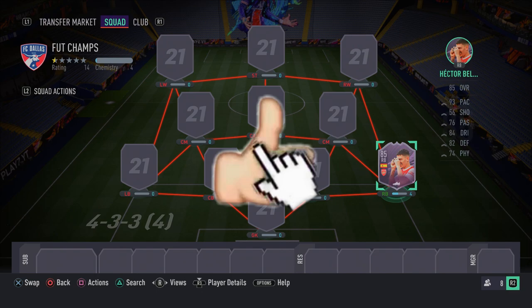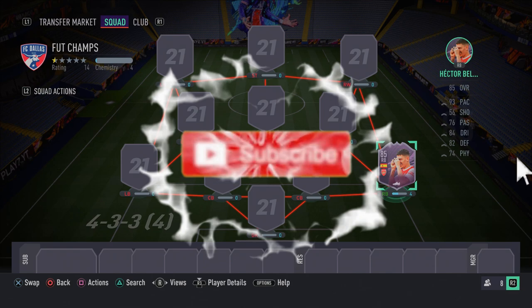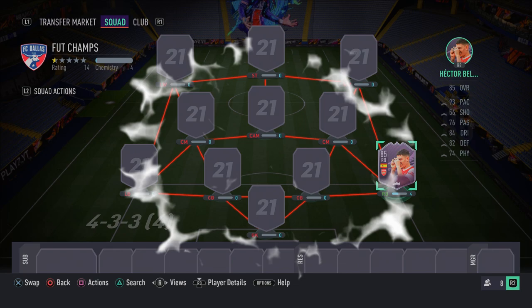Welcome back to another FIFA 21 Squad Builder on the channel. In today's video, I'm going to be showing you guys one of the most meta 150k teams, and it's built around this new Premier League objective card, Hector Bellerin.